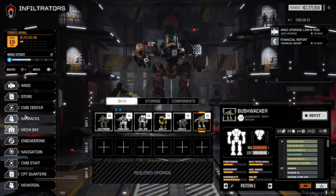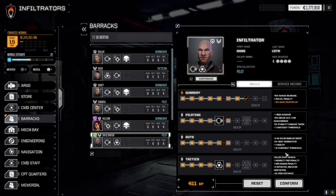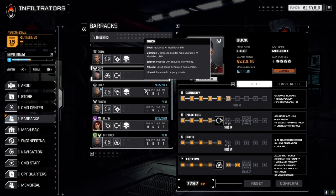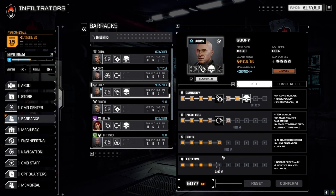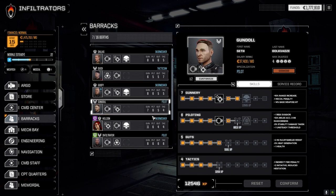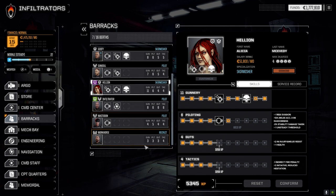Let's go to the barracks first to check our pilots. Infiltrator finally gets the extra gunnery, which gives us a bonus chance to hit. We also have a plus 10 max sprint option - let's go with the chance to hit and worry about max sprint next time. Dallas, we're still saving up. Goofy, let's get the hesitation reduction. Gundal, we're saving for gunnery - we'll almost be there after this mission. The others are fine for now.